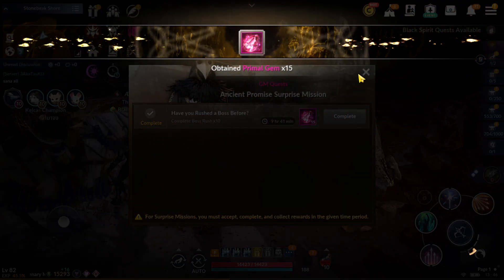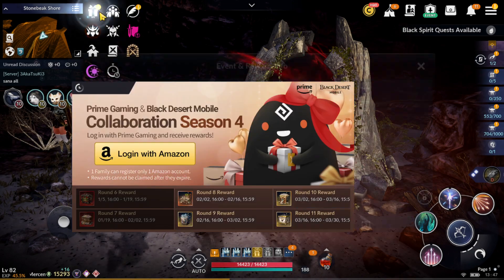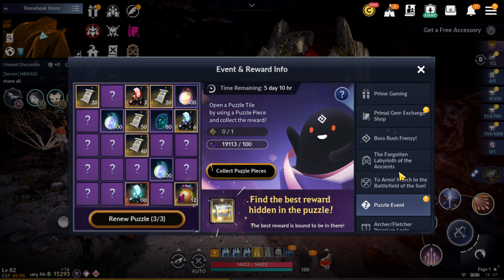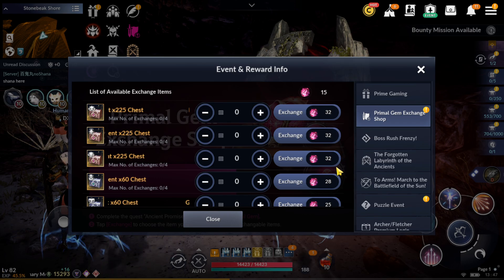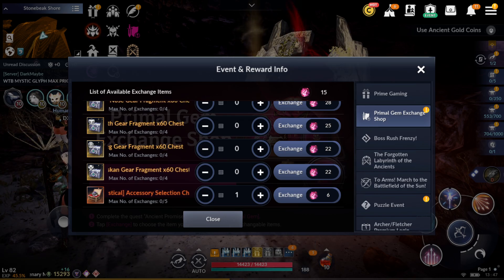Make sure to check daily — we're gonna have the Ancient Promise quest daily. Let's check here — how many days? 33 days? Are we gonna have quests like that for 33 days? If 33 days, that's 10 per day — 150, 450 — oh my god, 450 plus! Maybe it's daily, or 3 times about a week. Just make sure to check daily, that's better.